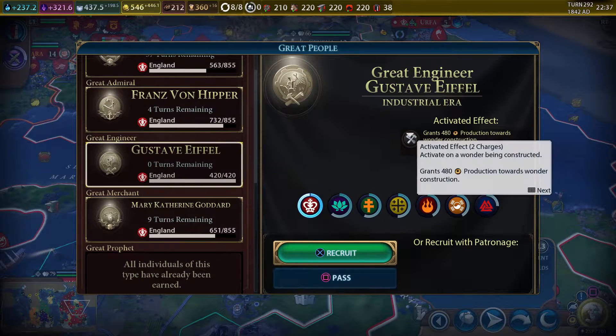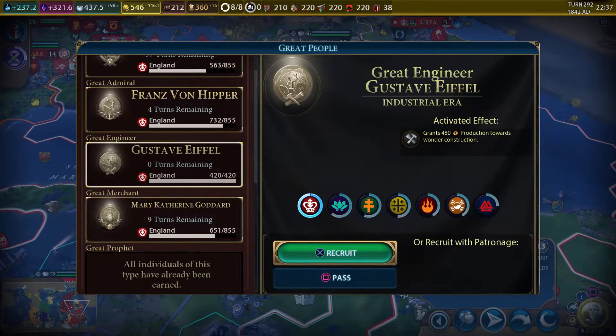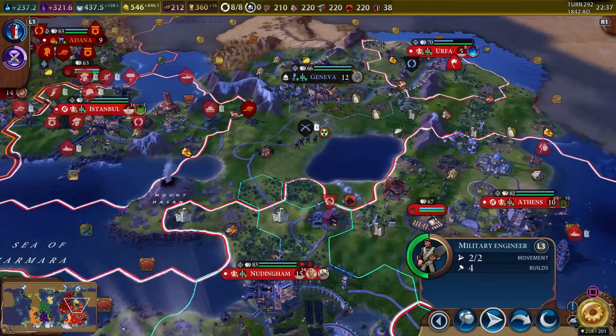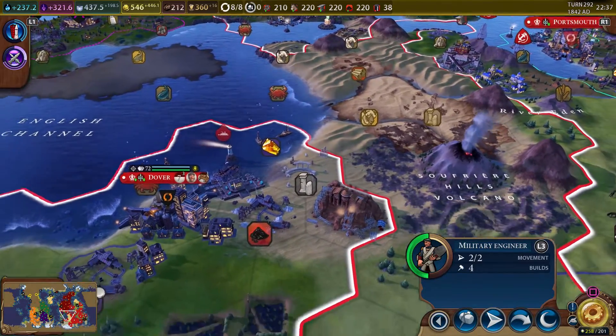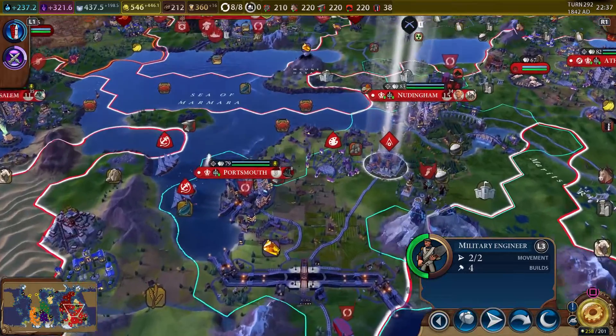We can recruit a great engineer who grants 400 production towards a wonder construction — yeah, we'll take him. Are we building any wonders? Yes, we actually are building a wonder here that we didn't know if we were going to get done in time, but it's only three turns left, so he wouldn't even get there in time. Watch it get snatched right out from under us.